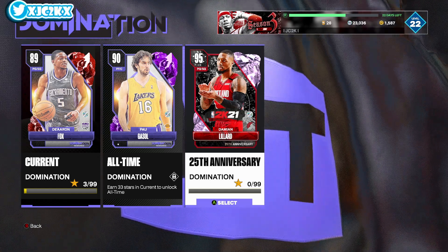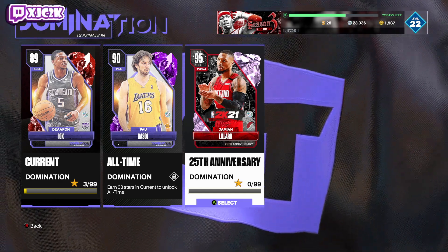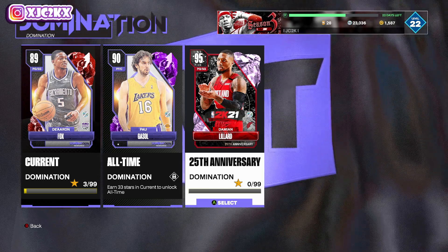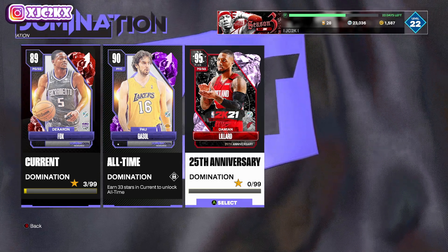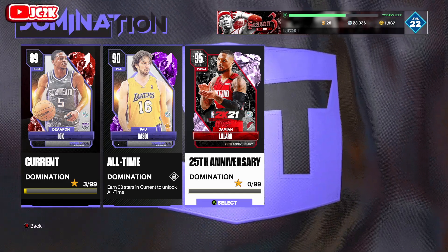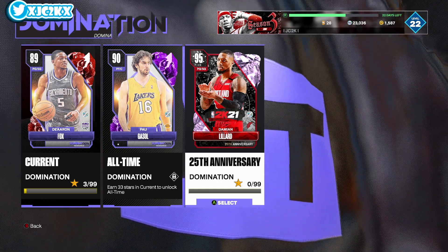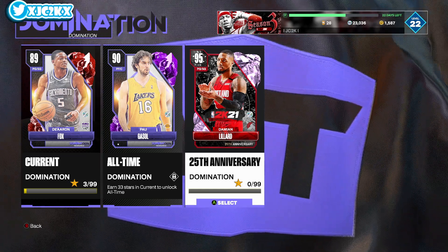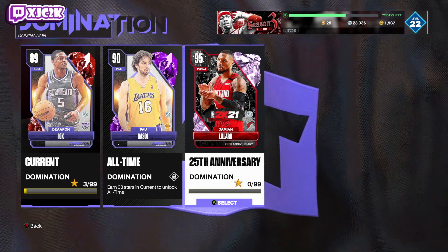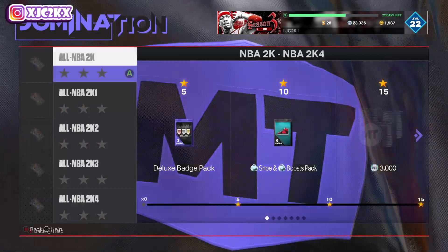I think it's pretty darn rewarding — 250K MT, a fun Pink Diamond point guard who's one of the first pink diamonds in the game and will be incredible offensively, plus another free diamond option pack. The Luol Deng is still arguably the second-best small forward in the game, and Russ and Rudy Gay are very usable and can help toward D'Antoni. There's a lot of rewarding stuff here.